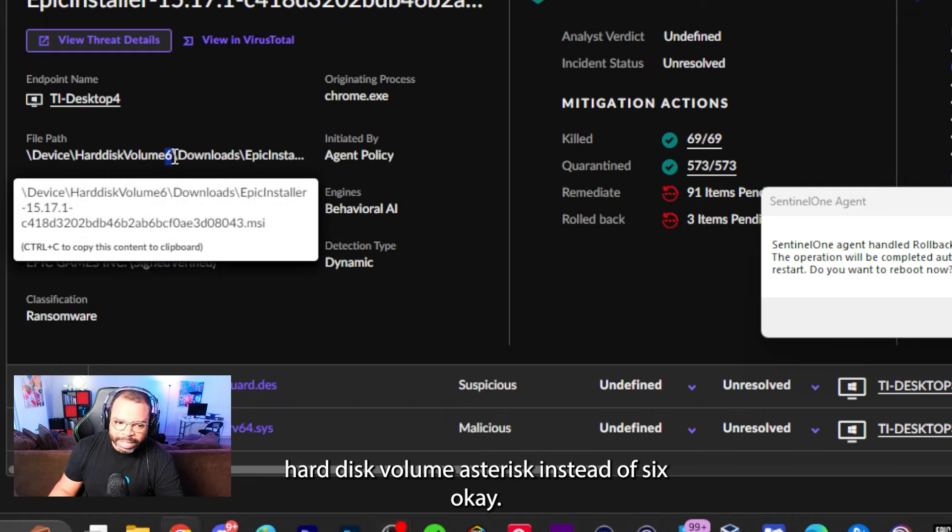Now let's go to the Explorer view. This breaks down exactly what happened. We have six events starting with MSIExec — that's the MSI file for the Epic Installer. Seven processes total; it gives the process ID and all helpful information. Expanding it, MSIExec launches a child process — also MSIExec — and then a consent.exe process, another MSIExec, which launches a bunch of DLLs.